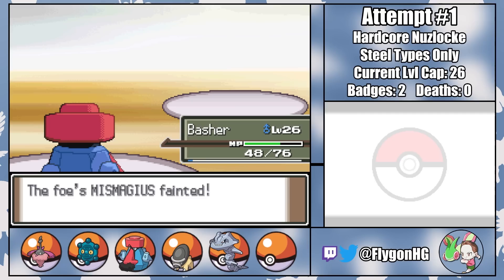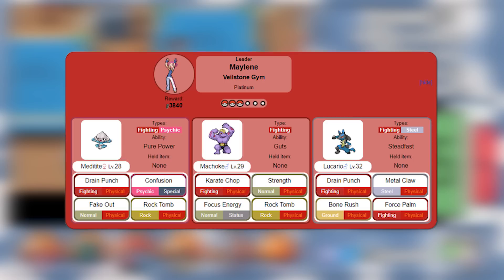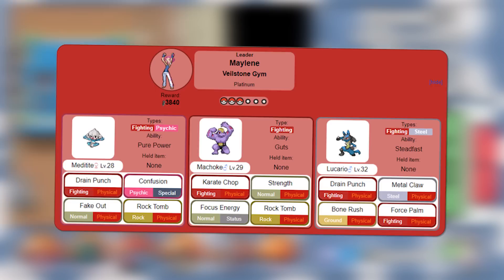And speaking of Rock Throws, it would rock if you could throw a like at this video and subscribe to the channel. Our team's looking pretty strong as is, but next up is the fourth Gym Leader Maylene and her Fighting-types — a notoriously bad matchup for Steel-type Pokemon. Even by using all five of my current teammates, we'll be outmanned and outgunned.